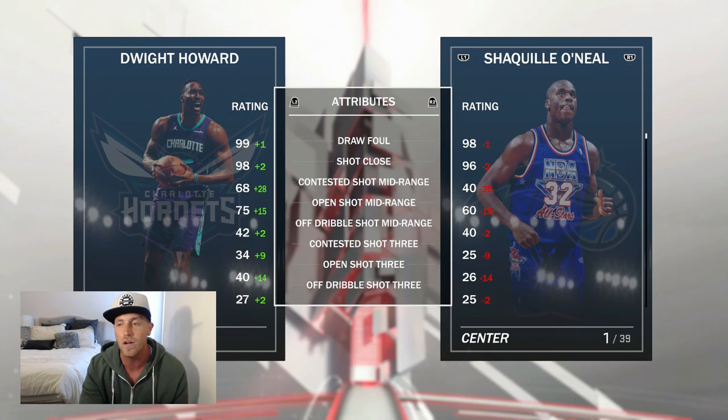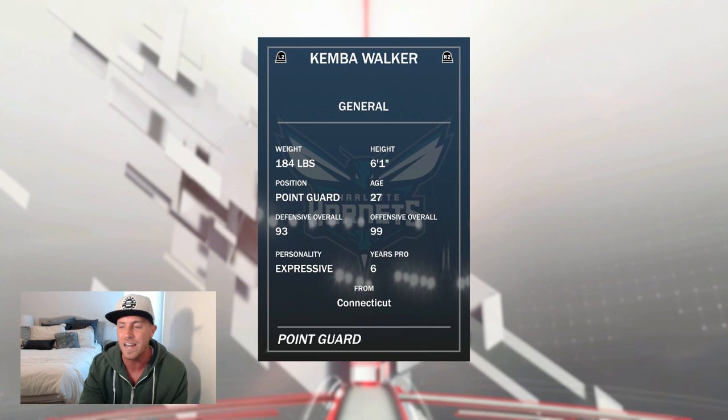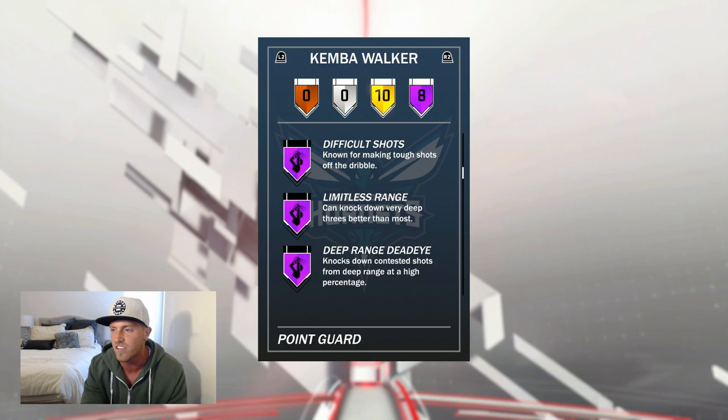Moving on to the second card — his teammate. The 96 Kemba Walker. The main gripe already: he's 6'1", so he's going to be pretty small. 93 defensive overall, 99 offensive overall. He's got over 8 Hall of Fame badges — they're really laying them on there this year.